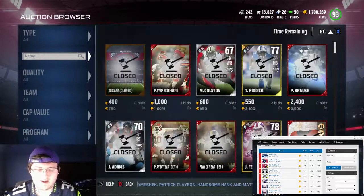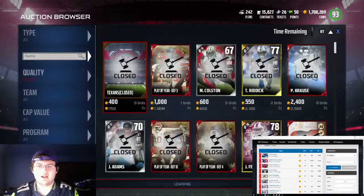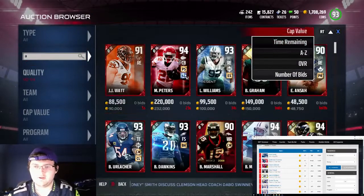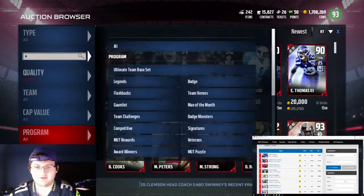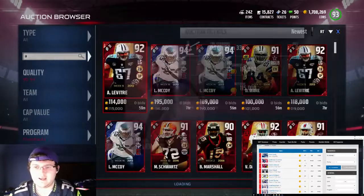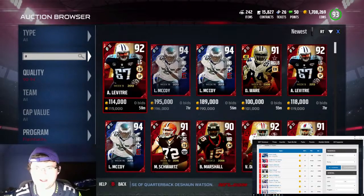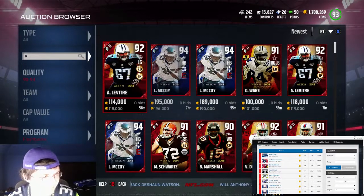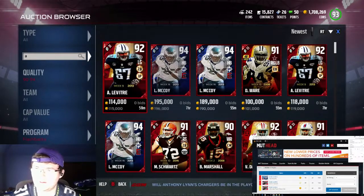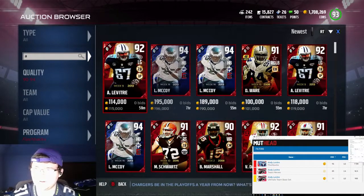I'm going to go to 90 to 94, and we're going to go by letters — let's go by A. What we're looking for is the 59th minute. We're going to sort it by program, so let's go to flashbacks. We got 58 minutes — that's 115. The beautiful thing about this is I can easily just go to MuttHead and check him out. So we have LaVentree. Let's see how much LaVentree is going for — he's going for about 118,000 coins. Okay, that's not a snipe. Let's go on to the next guy.